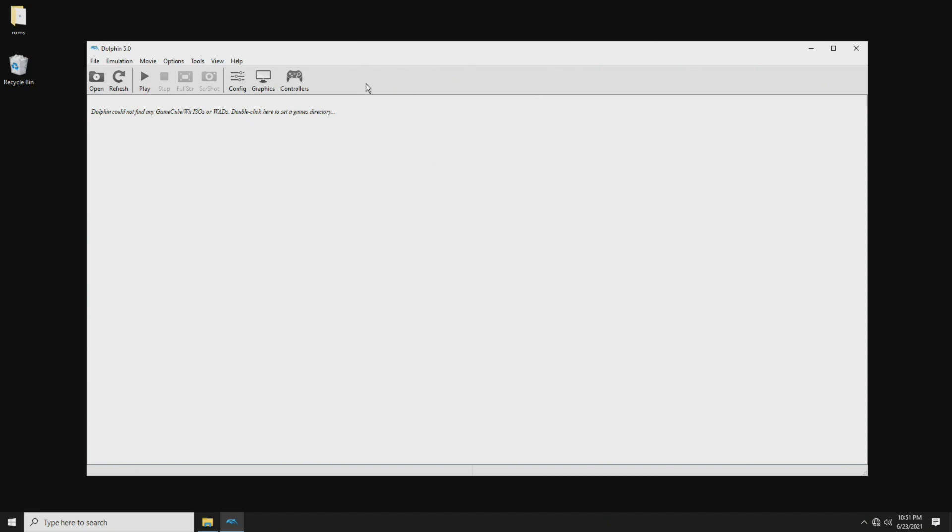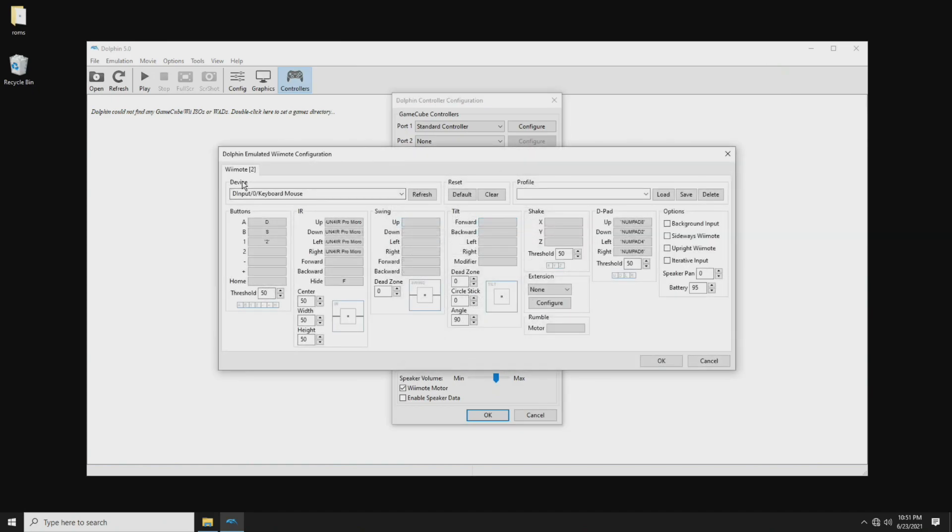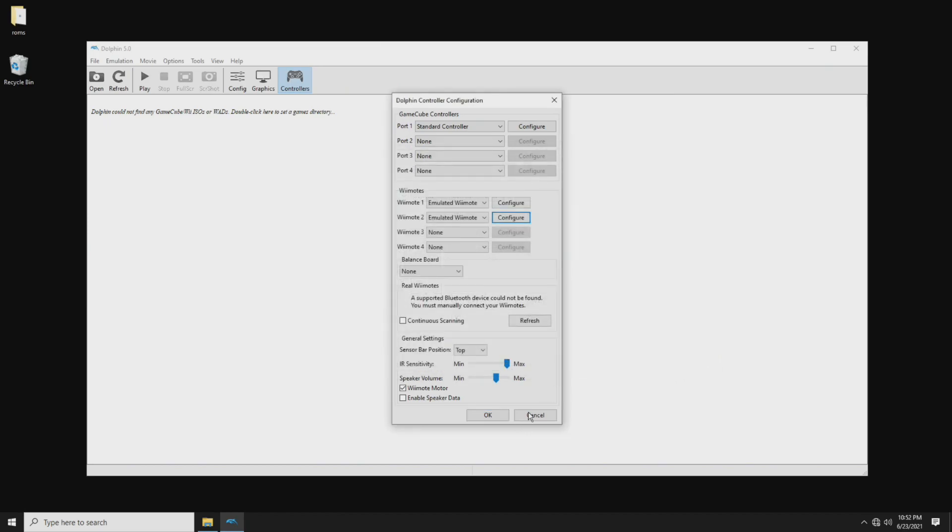Next up, go back into Dolphin 5.0, click on Controllers, and click on Wiimote number two > Configure. On the device drop-down menu, don't change anything, but click on it and count the number of devices you have on your computer until you get down to the one that's your player two device. You can see I've got my keyboard mouse, my generic USB joystick, my GunforIR player one, and my GunforIR player two. I just want to count how many down my player two gun is — it's four. So I'm going to cancel out of that. Very important: don't change anything, just count it.